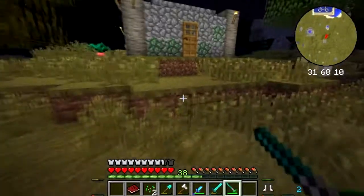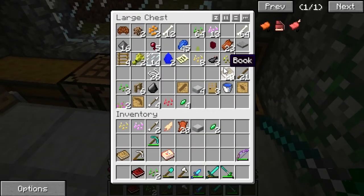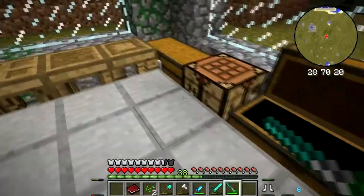Let's go in here, get some blocks and valuables and such, and let's keep moving — we've got things to do. We've got books and everything. More emerald shards — nice! We've got some of these, we've got loads of bones. That's a lot of bones.